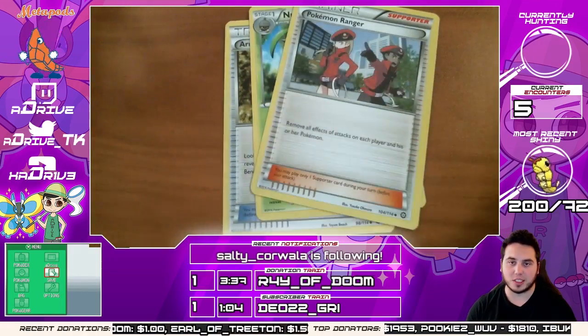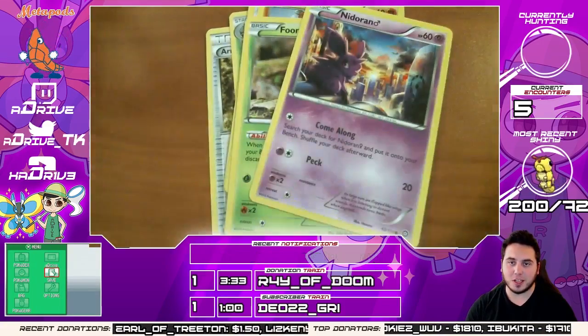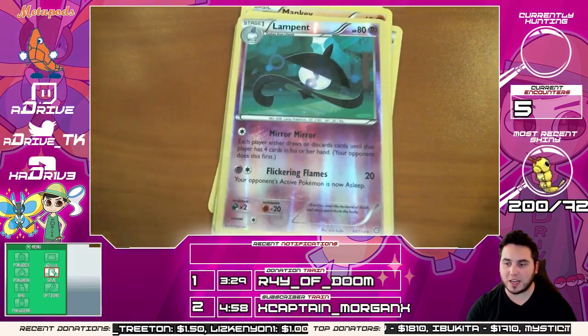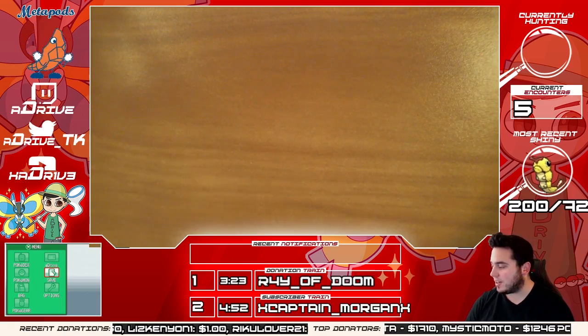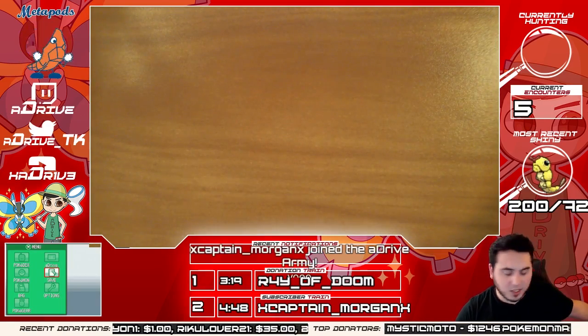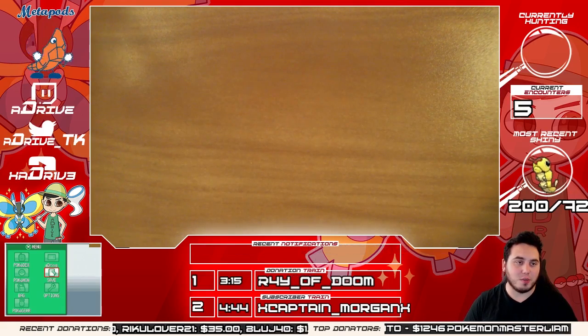We got an Armor, Shield Fossil, Nuzleaf — what's up Salty — Clink, Mankey, Fungus, Nidoran, and Oshawott. Reverse holo is a Lampent. Captain Morgan — seven months of sub love! Thank you so much man, how you doing today? The rare was a Pyroar, nothing too crazy. I don't know if I have any completed sets yet — I'm always missing a few cards. Thank you Captain for the seven months, man.